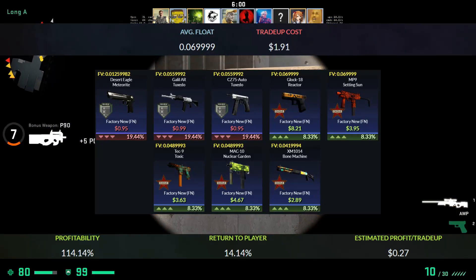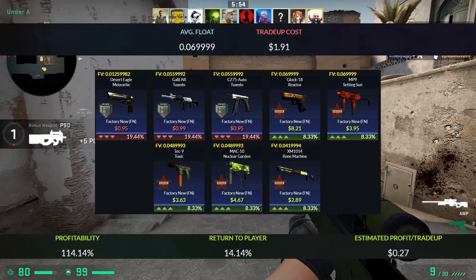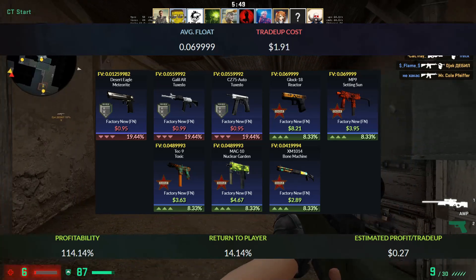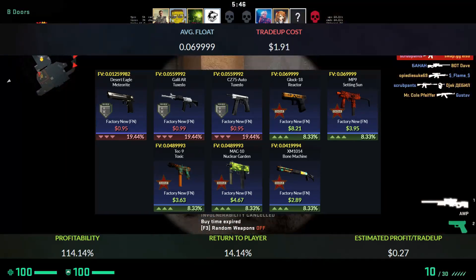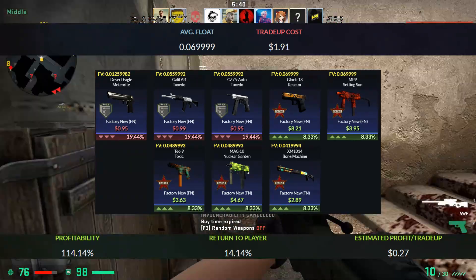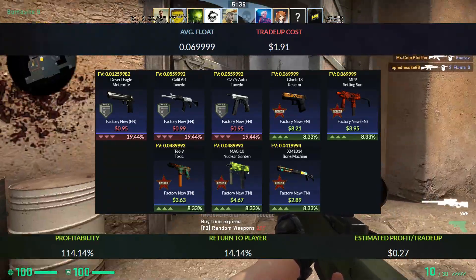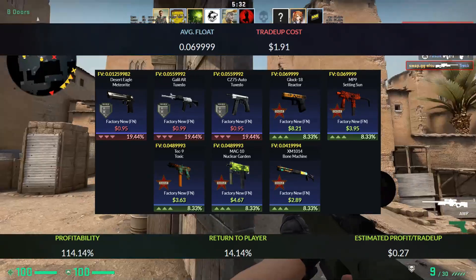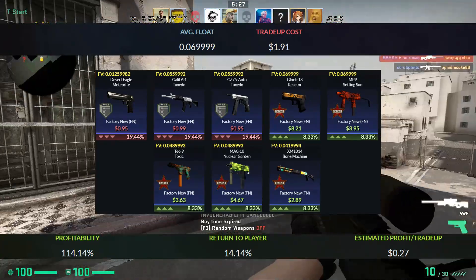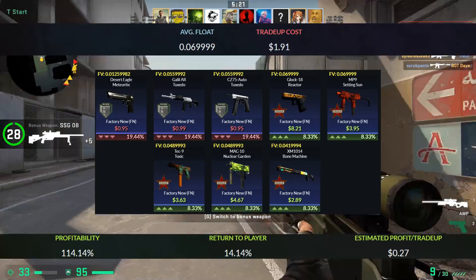You will get an 8% chance to get the XM bone machine, which is a decent profit. You will then get a 17% chance to get the MP9 or the Tech 9, which is around a $2 profit, and an 8% chance to get the Glock, which is around a $5 profit — really nice. You will lose a dollar with the other outcomes, so that is just a small loss. By multiplying the prices of the outcomes by their percentages, adding them all up, and dividing by the total cost, the profit of this trade up comes to 14.14%, which is a really nice profit.